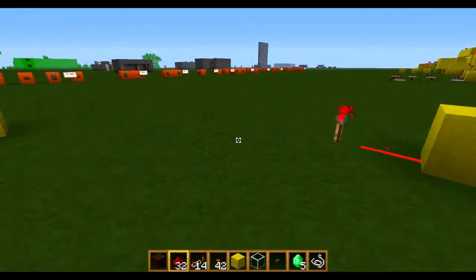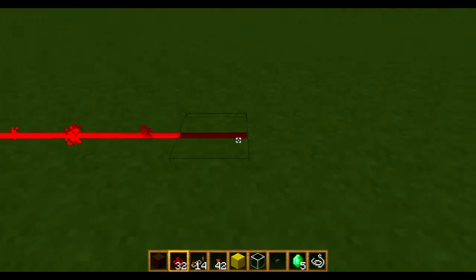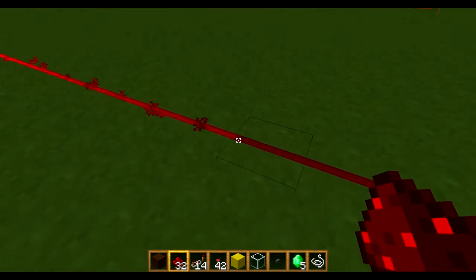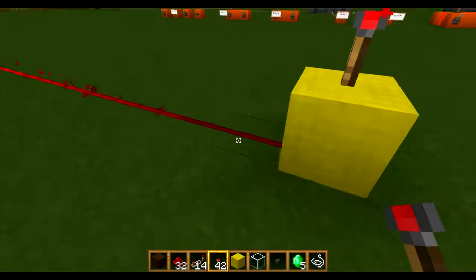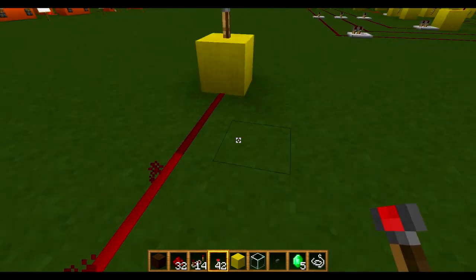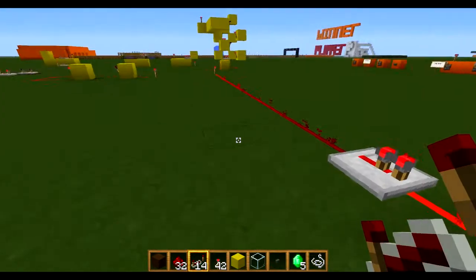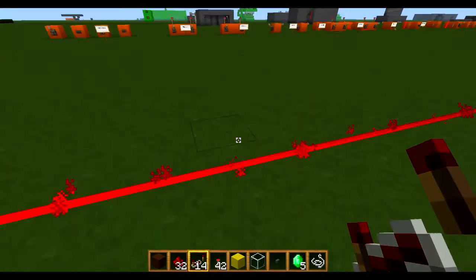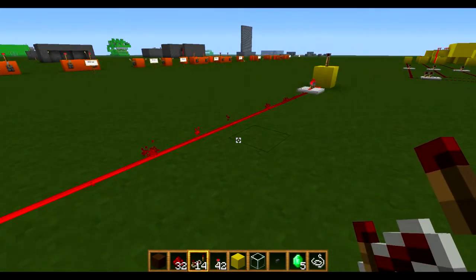All a repeater is — basically redstone wire will only travel 15 blocks before it runs out. As you can see it's run out there, so if I put a torch on here that would be powered on because the signal has run out. But if I put a redstone repeater here, it will be continued. So if you want really long redstone wires or big contraptions, the main use for a redstone repeater is basically just to extend a wire.